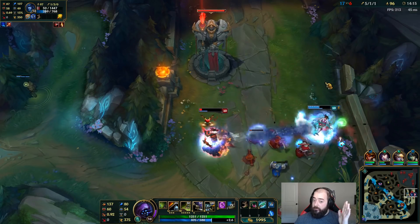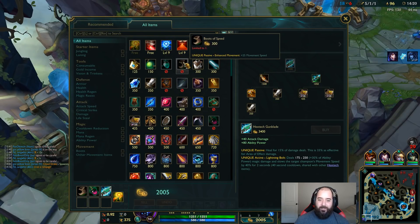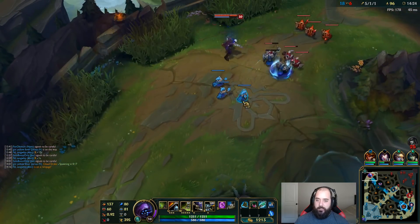Ignite. No idea why this guy didn't just back away — that was the interesting part. Merc Treads here against so much magic damage. Go for the Blade. I can definitely carry this game, I'm super strong right here.